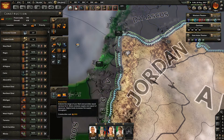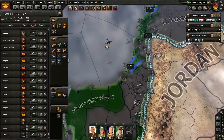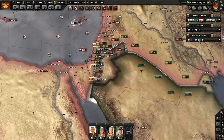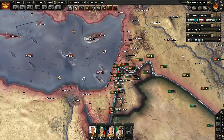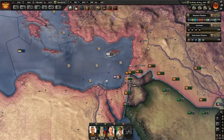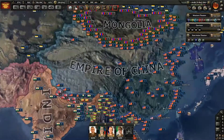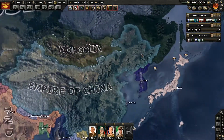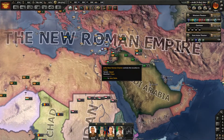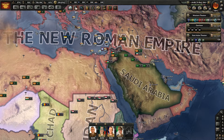You guys can come over here and just garrison this — make sure our infrastructure is built. Along 3rd of July, we are actually at the end of this episode. We'll continue working on this when we get back. I hope you guys enjoyed it — go ahead, like, subscribe, and comment. I will see you next time.